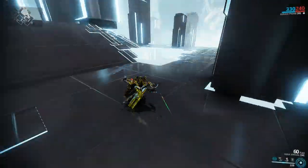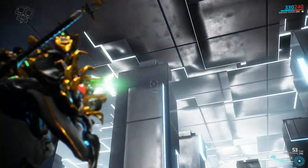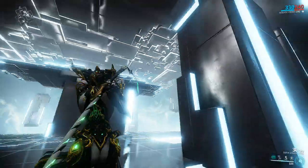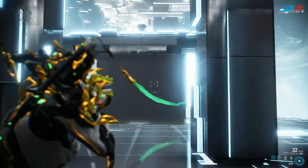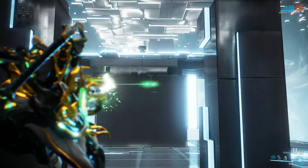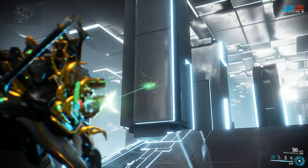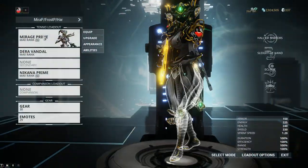Let's begin by checking out how the weapon handles without any mods equipped, and for that I'm simply gonna be taking a couple of free shots. The Dera Vandal is an automatic rifle that fires plasma balls — it's a projectile based weapon so you will have to deal with projectile travel time. However, for the most part they are pretty quick and the weapon is pinpoint accurate. You'll also notice that there's basically no recoil to the weapon, steady as a rock. Let's jump into stats to see precisely what we're dealing with.